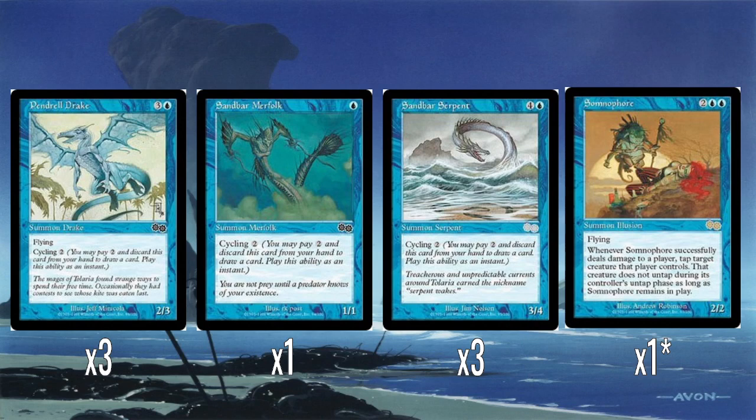So let's take a look at why I don't think this is particularly good as a reanimation deck. We have a selection of blue creatures. The intended idea of this deck is that you cycle cards away, you cycle creatures, and then you can reanimate them later. So the creatures with cycling are: Pendrel Drake, which is a 2/3 with flying and cycles for 2; three of them. A Sandbar Merfolk, which is just a 1/1 with cycling. Sandbar Serpent, which is 5 mana for a 3/4 with cycling. That gives you 7 creatures with cycling.